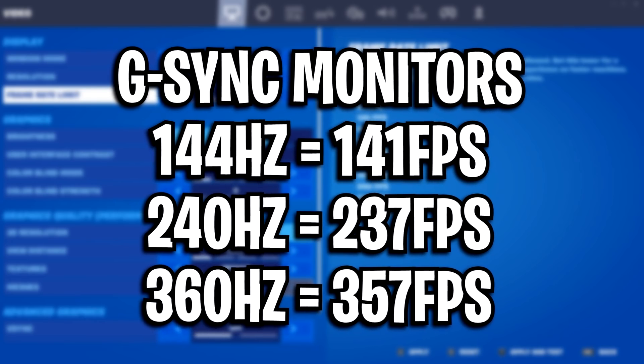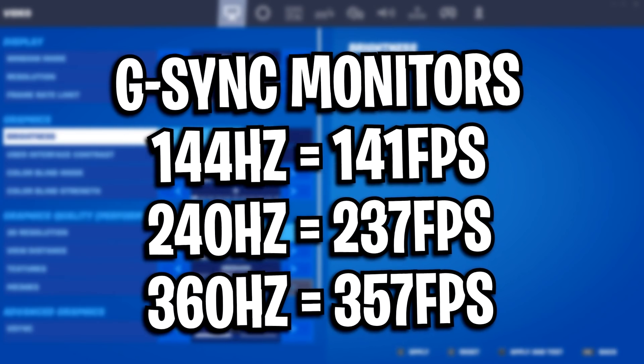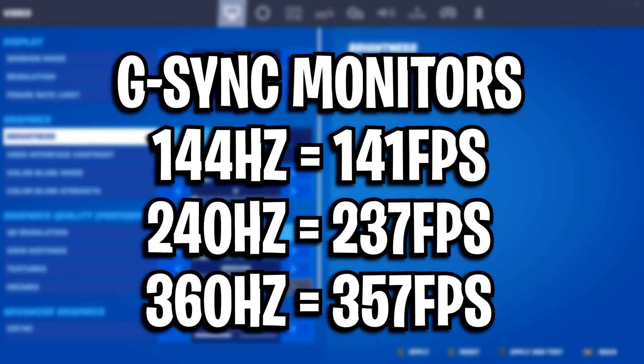For G-Sync monitors: on 144Hz I would go 141 FPS, for 240Hz I would go 237 FPS, and for 360Hz I would go 357 FPS.